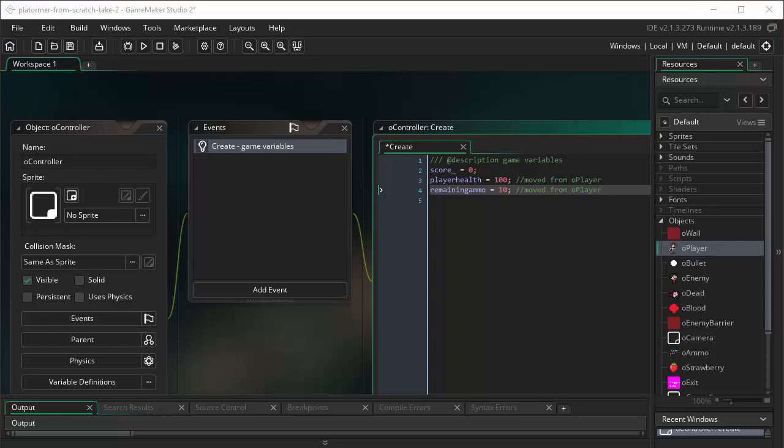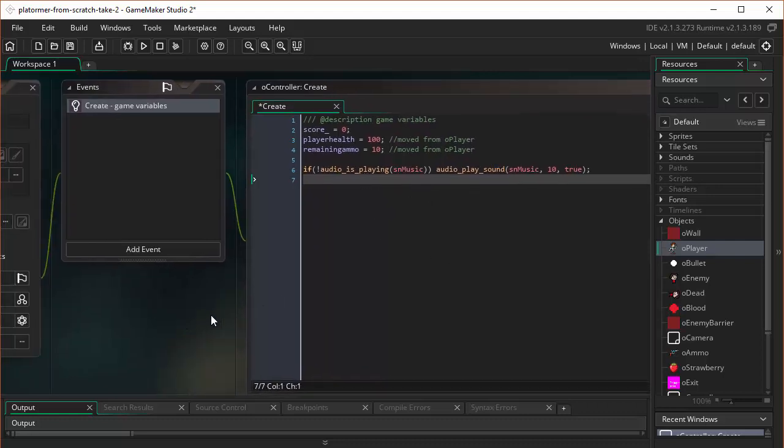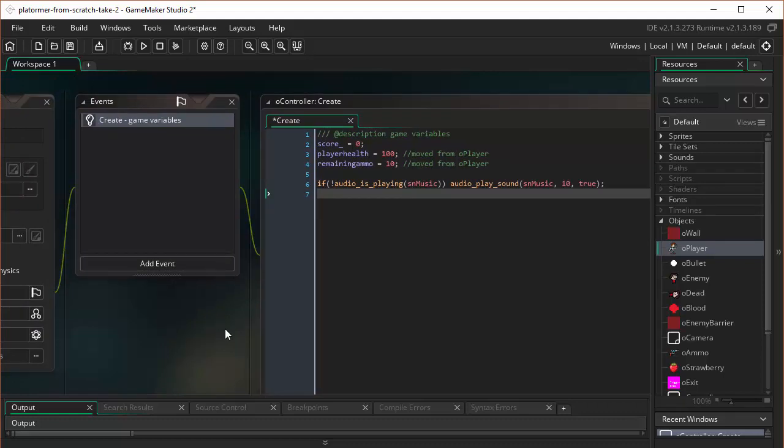Here on our controller object, there's one more thing I want to do in the create event, which is to start the music playing for the entire game. I want to check first: if the music for the game is not playing, then play the music. This will prevent any possibility of the background music accidentally playing over itself. So that's one thing we do with controller objects — all through the class, we've used controller objects to declare, initialize, and manage the display of variables that relate to everything going on within a room.